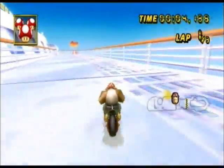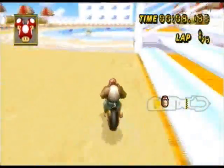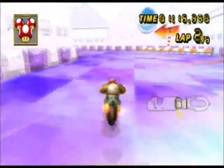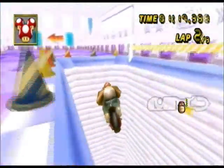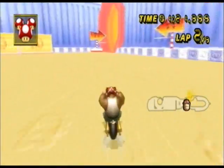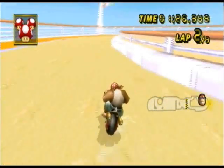There's a cool shortcut — instead of going straight, you can do a little spin drift and take the right route, and it's definitely faster. Here's what it looks like when you go down the hole — I would've got a shroom, but this is time trials. There's a cannon down there.